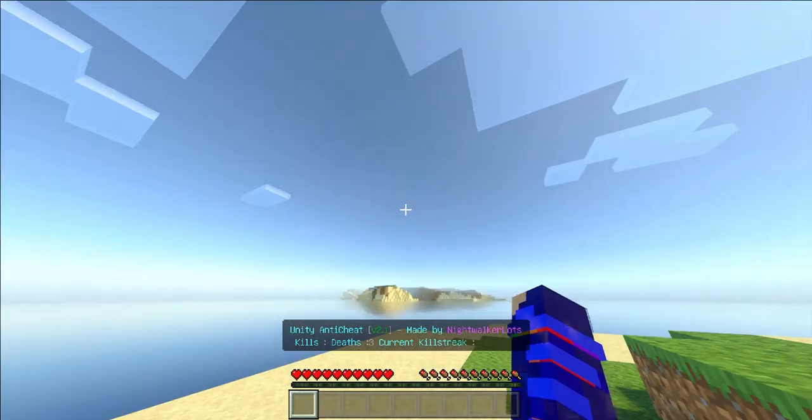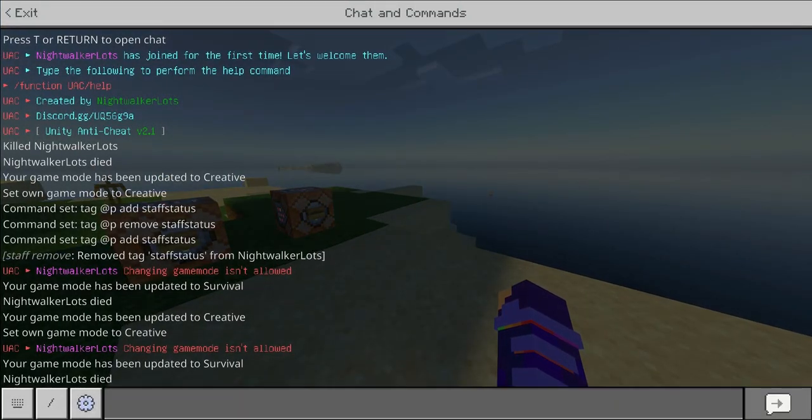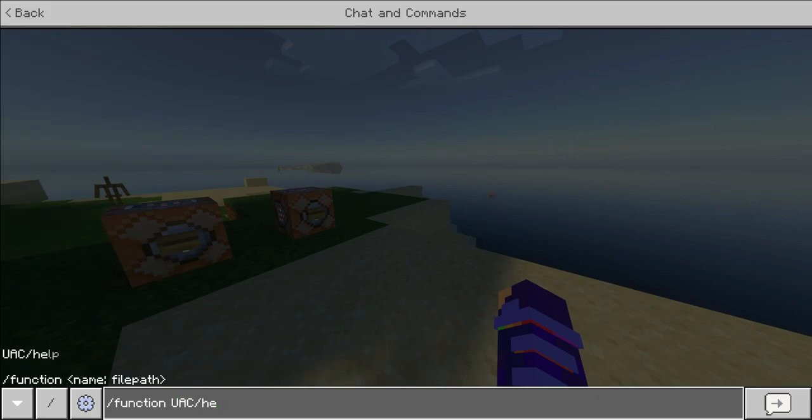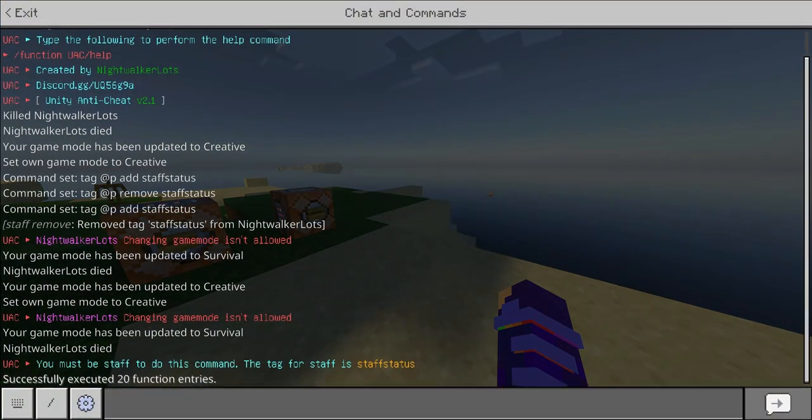So the question is: how does someone who is actually authorized go into creative mode? As you can see at the top of the screen, it says to do the function help command. So if we actually perform that command, we'll be met with this message right here. It says you must be staff to do this command, and the tag for staff is 'staff_status'.